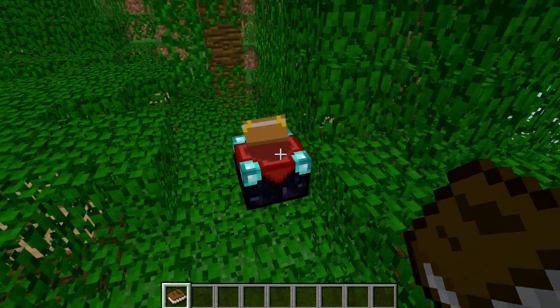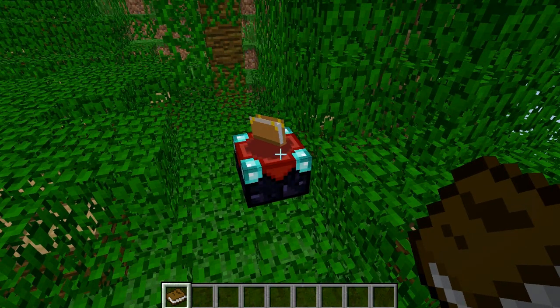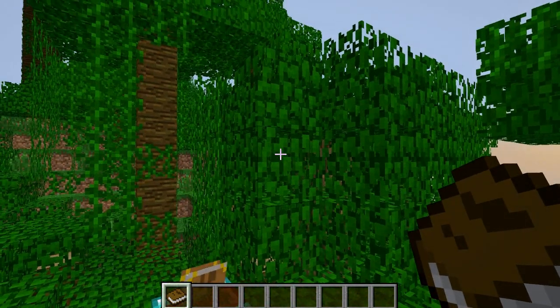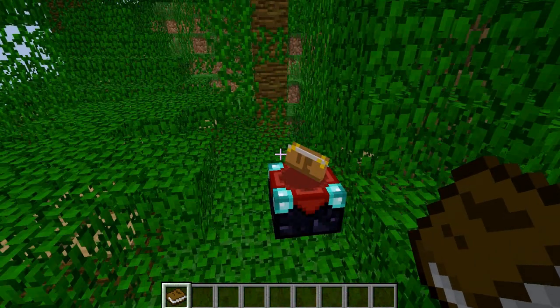Now what can you do with enchanted books? So what you can do is enchant any items — so say if I had some shears, you can enchant leaves, you can enchant wood, and so on.